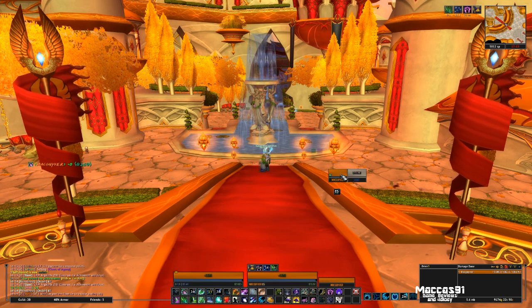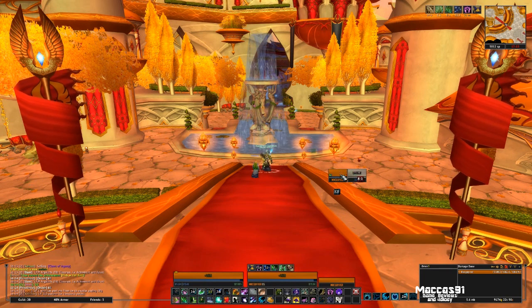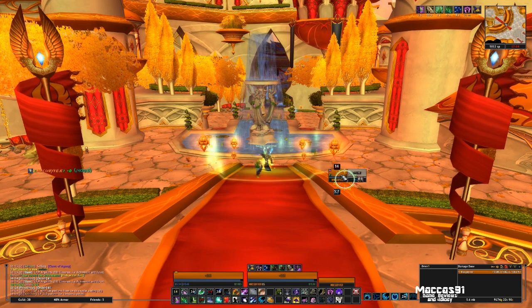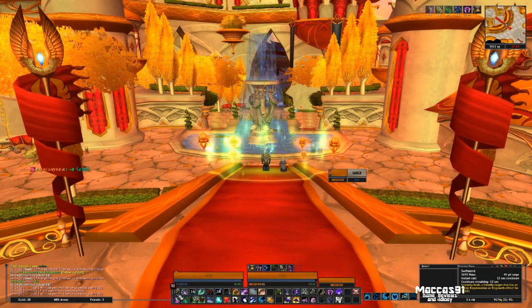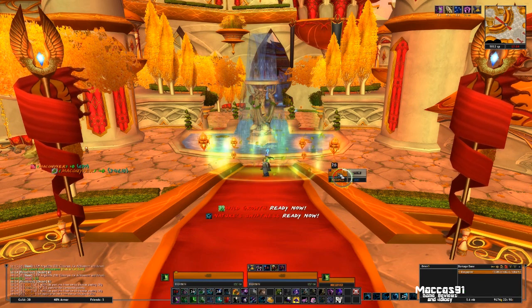Keep your Lifebloom stacks up, spam Nourish. Keep Wild Growth on cooldown, Rejuvenation if possible, with Swift Mend. You always want to keep Swift Mend on cooldown — it's a very low-cost spell — and use Regrowth when you get a Clearcasting proc.